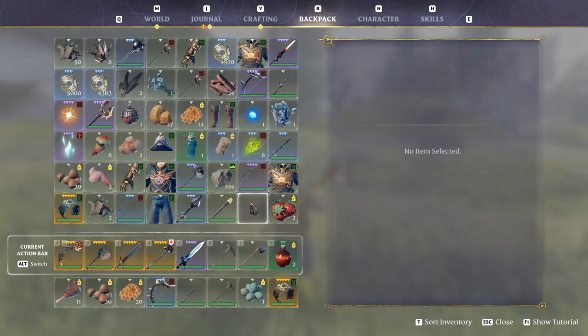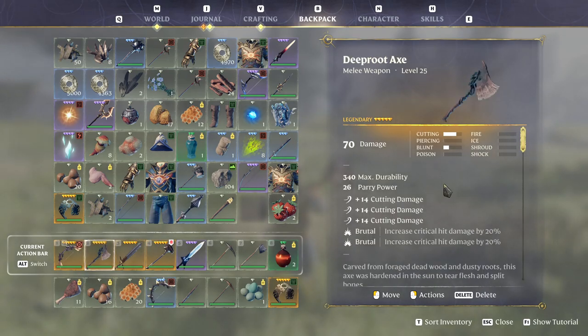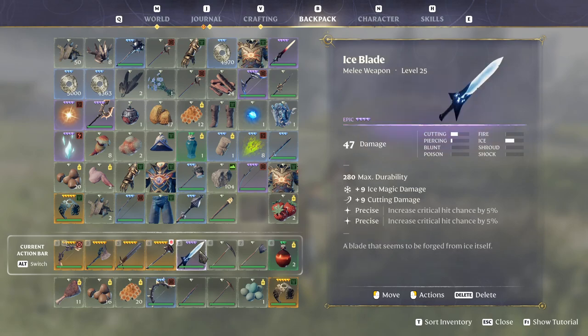For melee weapons, we are not locked into only magical, only bladed, or only blunt — you can use whatever you want. I'm using the Sword of Radiance, which has cutting and blunt and nothing but crit on it — highly recommended if you can find one. For two-handed weapons, you can go for the Deep Root Axe with plus cutting and plus critical hit damage. The best-in-slot hammer right now is the Ignited Hammer — it's just blunt damage across the board, so use it if you can find it. I'm also using the Ice Blade, a very nice one-handed weapon, though I've yet to find a legendary version on this character.